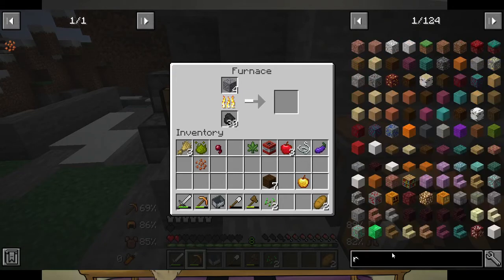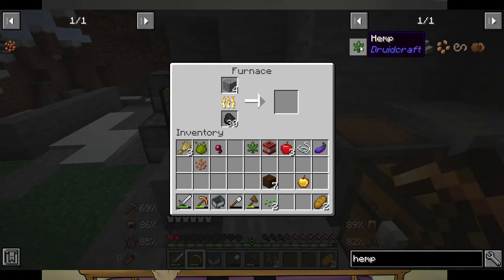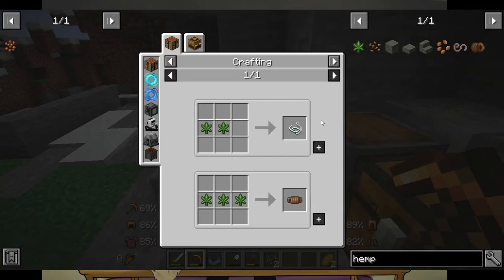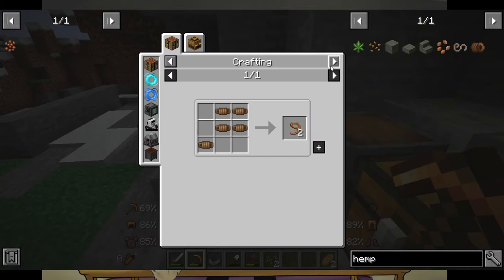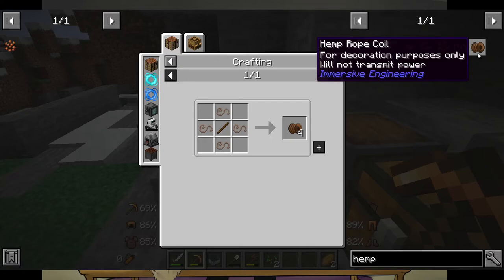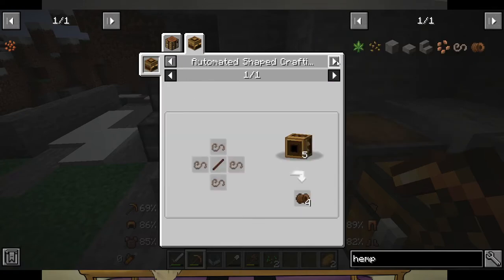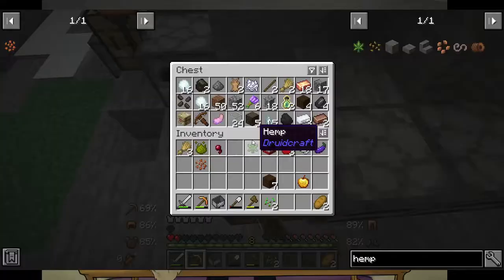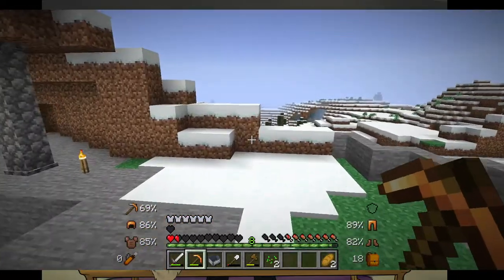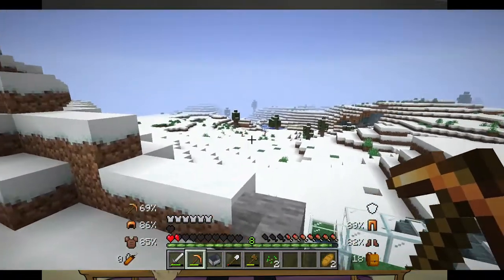What can I do with hemp? String. You can make rope. And then string and rope, rope just makes leads. It's a constant source of string I guess. There's a hemp rope coil. Yeah, that's just decoration. I'm debating if I want to make this my house, or if I want to actually go set something up. Wait, a garden collage? I need bread.